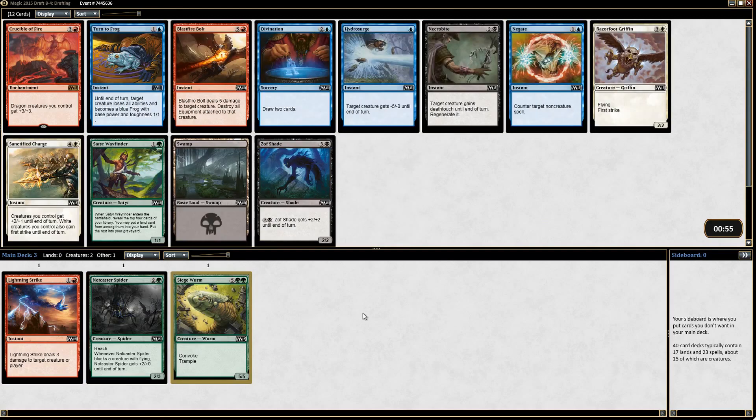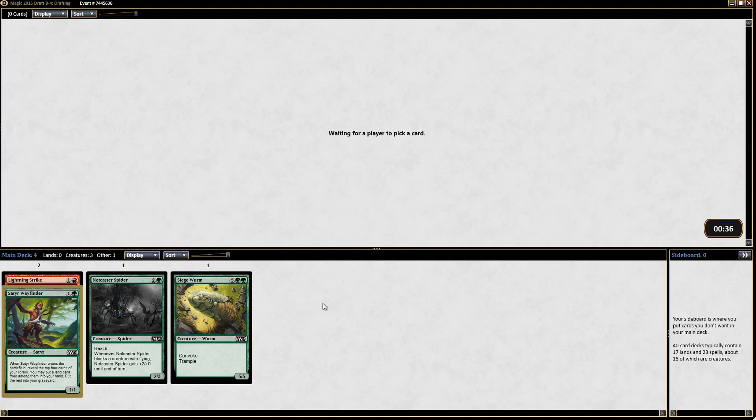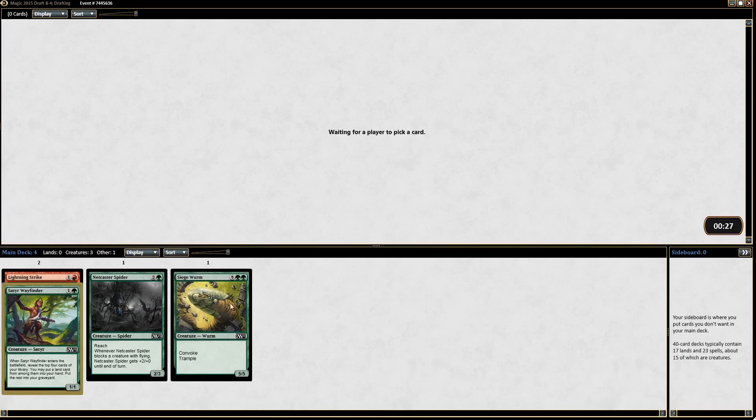Here's an interesting pack — some more good blue cards, Turn to Frog, Divination, and a decent green card with Satyr Wayfinder. Wayfinder can do some work. I might just take that. Otherwise we'd take a Divination or a Turn to Frog, but I'll take the Wayfinder. We don't have to be in red. Looks like green's a little open, and maybe we splash the Lightning Strike and move into black for a green-black deck, or go a different direction altogether.